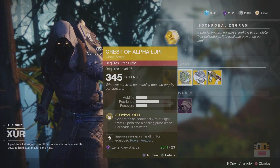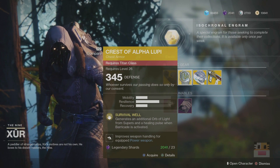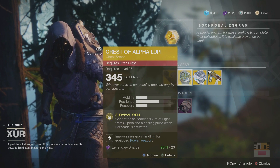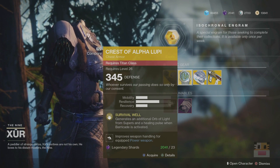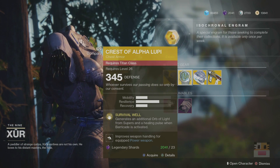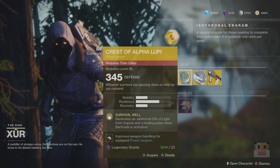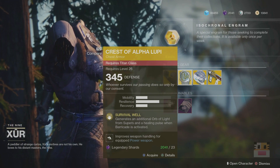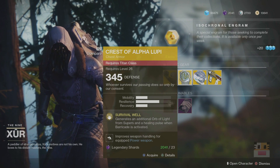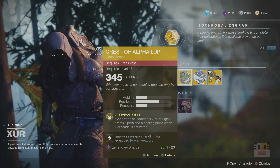Next up, we have Crest of Alpha Lupi, one of the Titan exotics that I used very early on in the game. It generates an additional Orb of Light from supers and a healing pulse when the Barricade is active. This is actually quite useful when you're doing Faction Rally — you pop up that Barricade and you get a tiny amount of health back, more like a fourth of your health. The additional Orb of Light — I still don't know if it's from kills or just from popping your super, or perhaps just on that first kill you get an extra orb.